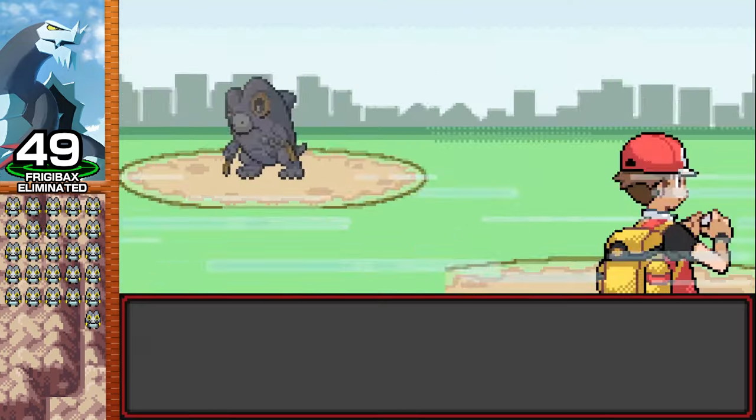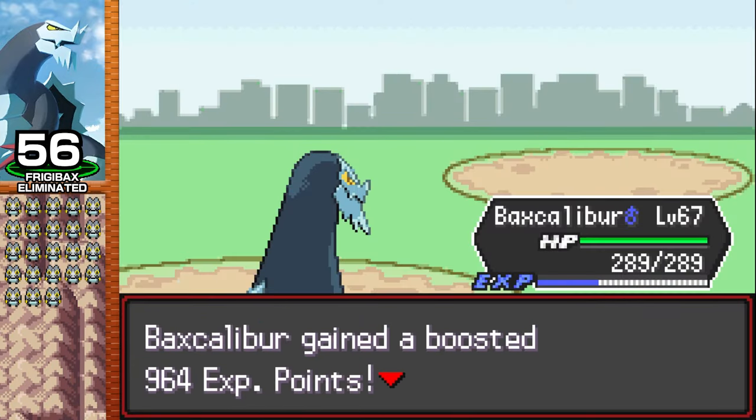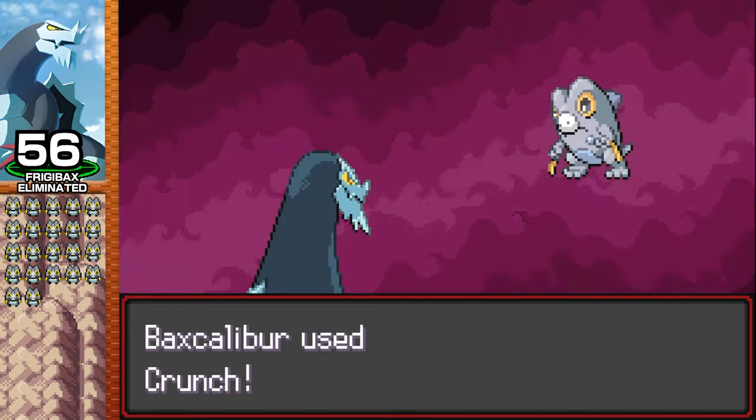I'm now out of Ice Fang PP, so I make the switch to using Crunch, which as I mentioned earlier isn't always one-shotting these Friggies. Luckily though, everything seems to be going smooth, so maybe getting some bad damage rolls is pretty rare.